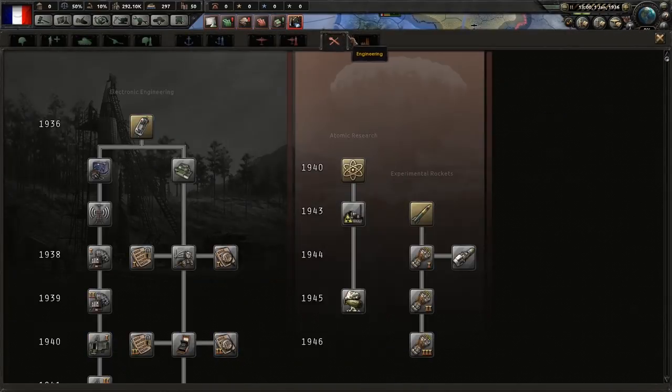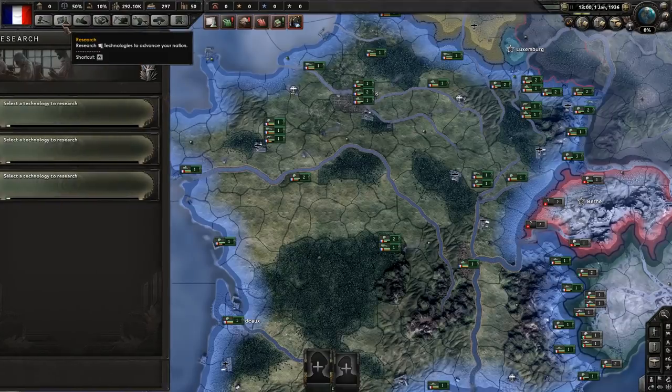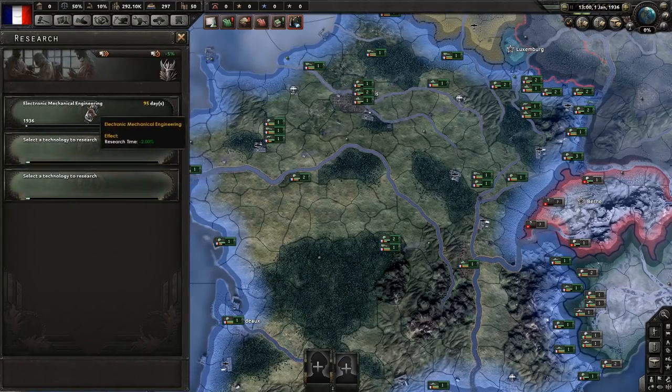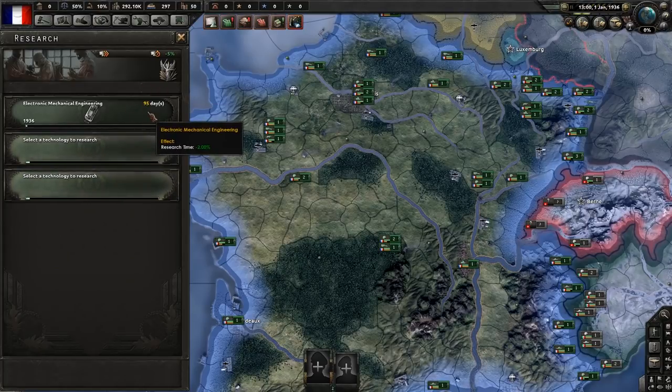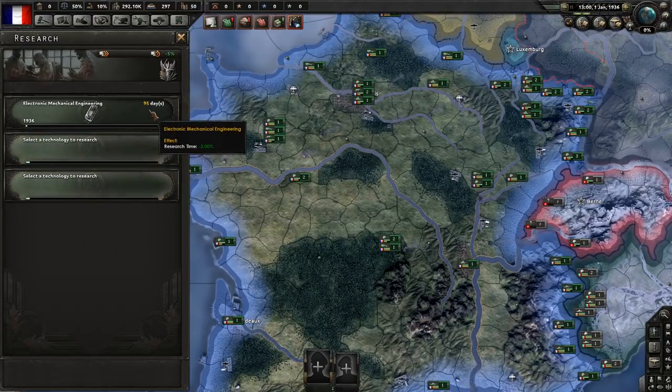Now we have some choices in terms of technology. Generally speaking, the best things to start with are Electromechanical Engineering, because it gives you 2% off all future research. Research bonuses stack really well together - all three research slots get a 2% bonus. This is worth spending 100 days to get, as it gives essentially an extra 25 days of research per year. After four years it's paid itself off, and it has a snowballing effect.